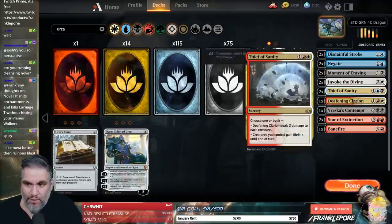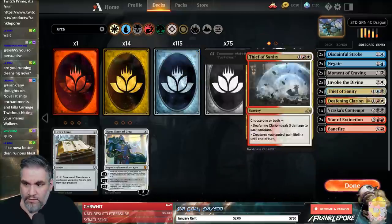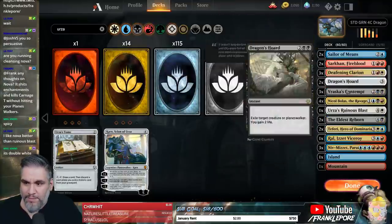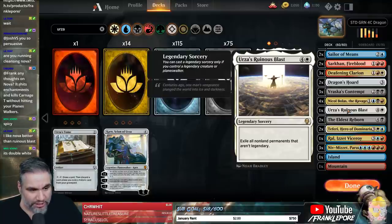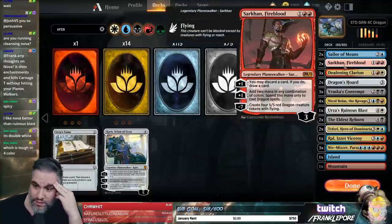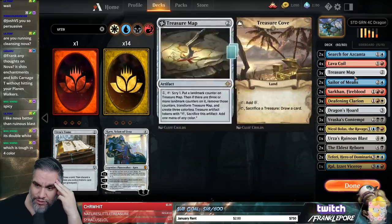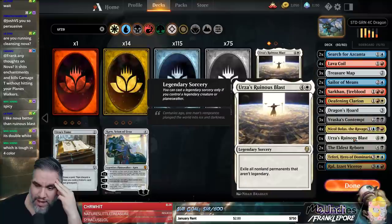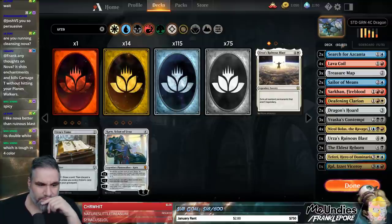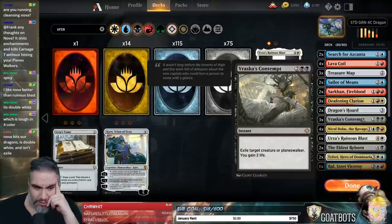Urza's Ruinous Blast also doesn't hit our Planeswalkers. Keep in mind that Urza's Ruinous Blast exiles non-land permanents that aren't legendary. It does exile Dragon's Horde though, and Treasure Map and Search for Azcanta — which are rough. It just seems anti-synergistic with a lot of our earlier cards. I can see putting it in the sideboard. That's the point of having Star of Extinction in the sideboard. It's also double white, which is true, because white is our splash color. We only have 7 white sources in the main deck.